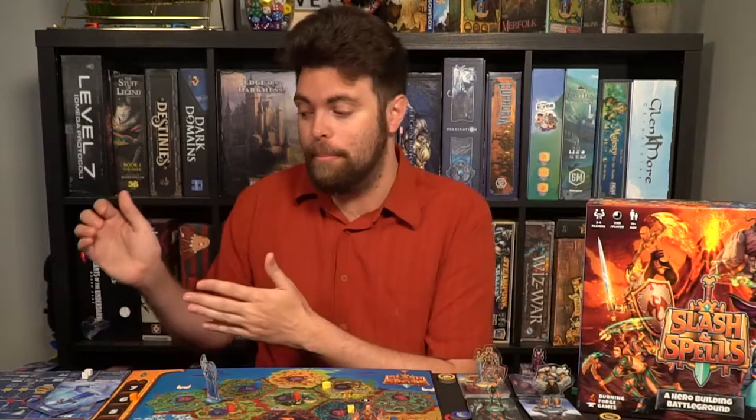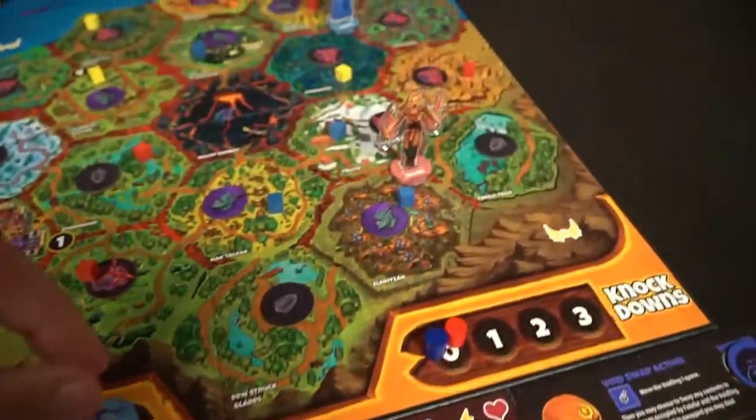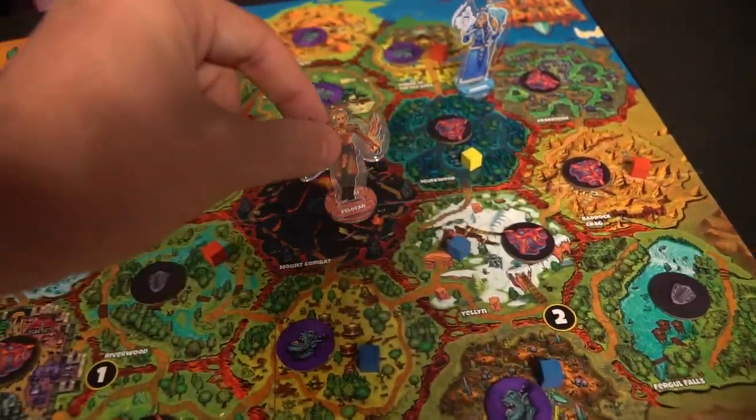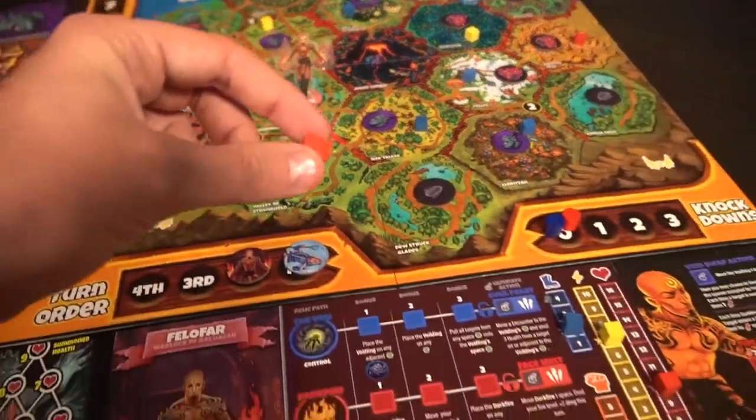Then you're basically ready to play. Playing a round of Slash and Spells is very straightforward and simple, but with a lot of choice involved. Based on turn order, you will take turns from first all the way to fourth if you're playing with four players. On your turn, you can place one action cube from your supply onto your game board or onto your player mat in an action space, or in the bottom battle tactics slots if there's a card with one of those slots. Basically, take the cube, place it in the space, and do the thing.